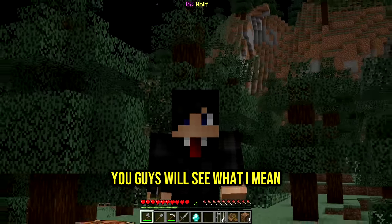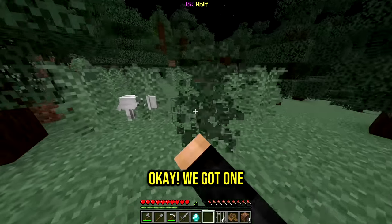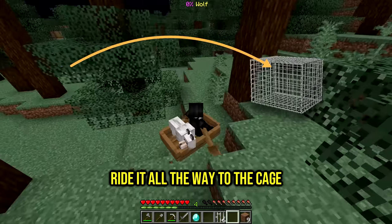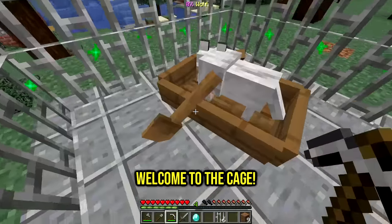With the bow, let's see if we can find a wolf somewhere. Gotta be quick before it becomes day. Oh, a wolf! We got one. Get in the boat - yes! Now that it's in the boat, all we gotta do is ride it all the way to the cage. Come with me buddy, we need you. You gotta go straight that way - almost there. Welcome to the cage!